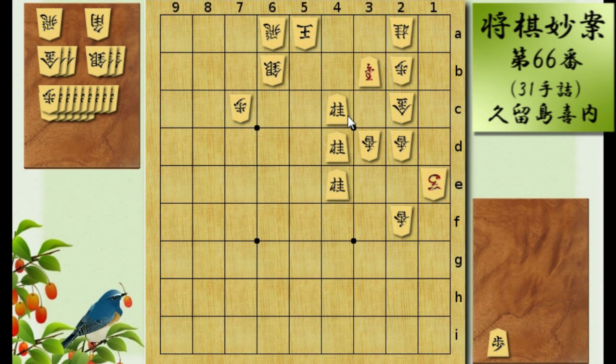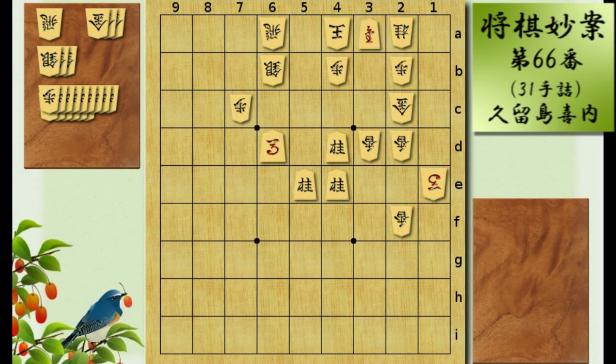So at this position, when you make the lance sacrifice, the king will take it. Now can you find a good move here? It's knight to 4c, unpromote. The king can't take it with a pawn because of this horse, so the king will have to go to 4a. Now find the final excellent sacrifice.